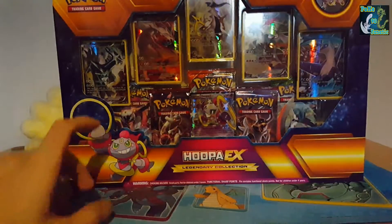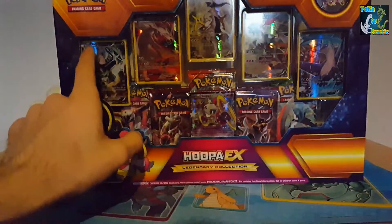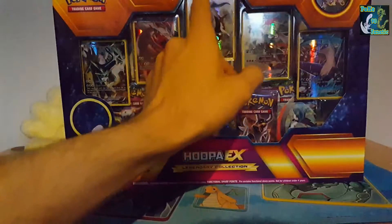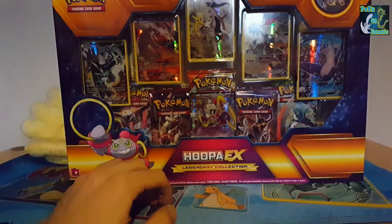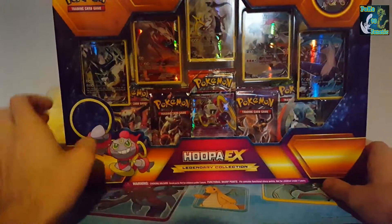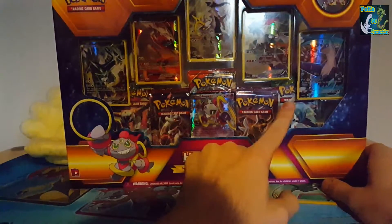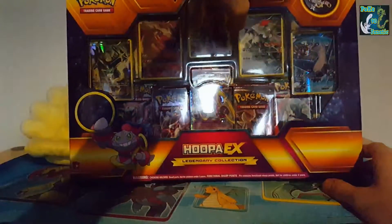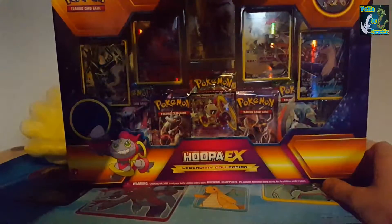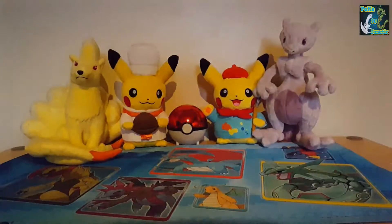To start off with I'll show you the promos. You can see you have five — we have the Dialga, Reshiram, Arceus, Kyurem, and Latios. These are all promo cards of the X and Y set and they are amazing. I love these cards. There's also one, two, three, four, five booster packs, and you also have a pin badge up here and the Hoopa EX promo.